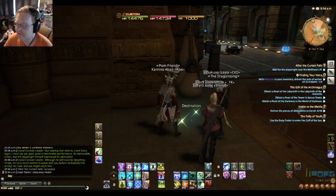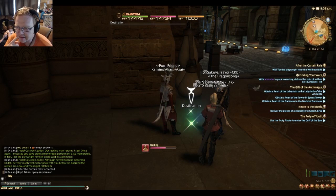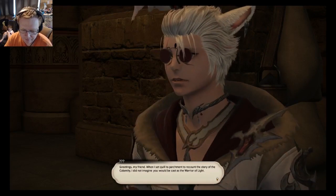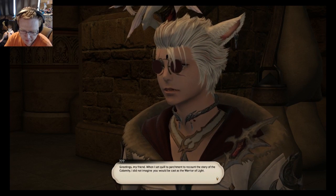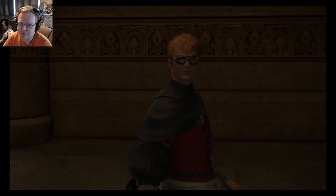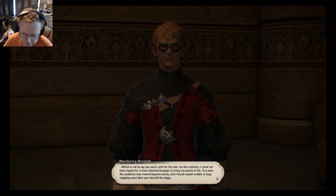I almost ran right past this — this is where last year we broke the fourth wall and entered the 14th floor, the developers' area. That was last year, it was the same spot. 'Greetings, my friend. When I set quill to parchment to recount the story of the Calamity, I did not imagine you would be cast as the Warrior of Light.' I knew it — it was going to be the Wandering Minstrel! 'Which is not to say you were unfit for the role — I could not have hoped for a more talented thespian to bring my words to life. To a man, the audience was moved beyond words, and I found myself unable to stop clapping even after you had left the stage.'